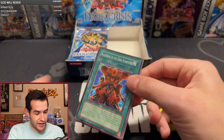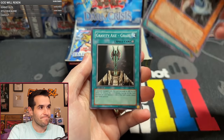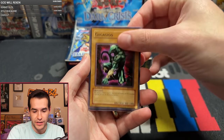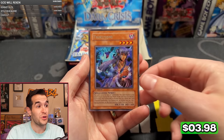Let's get another amazing Ultra. Guardian Alma, Rux and Special, Twin Swords, Gravity Axe Grawl — speaking of Grawl — Tribute, Mustering Dark Scorpion, Spell Reproduction, Gagagigo, and Tsukiyomi! I forgot. That's a really good rare — it's the best rare, now that Skill Drain got so many reprints. So pretty good one.